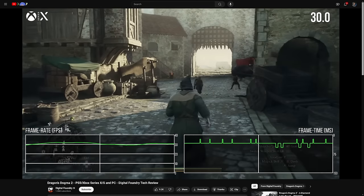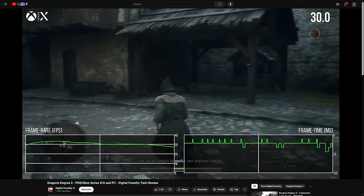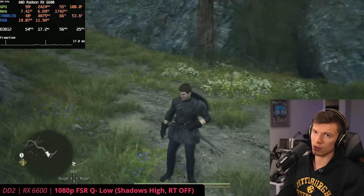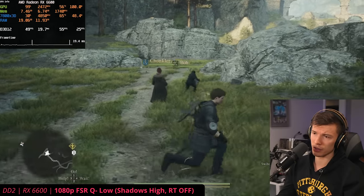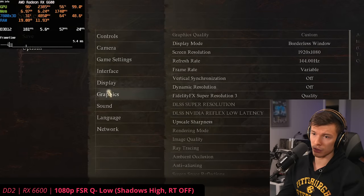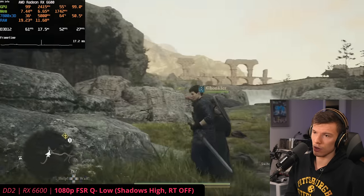No wonder the consoles are struggling — the consoles aren't even that much faster than a 6600. I can't even imagine what it's going to be like in the city. Just standing here we're getting frame spikes, and this is probably a VRAM-related problem on the 6600 with its 8 gigabytes. I don't even know how you'd improve it — all you could really do is turn down the textures.